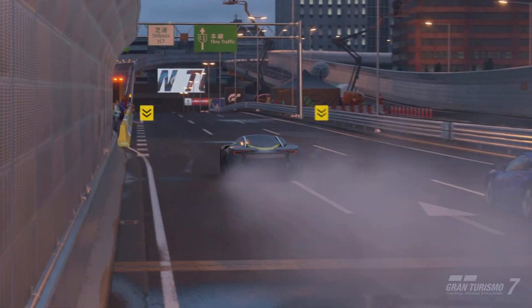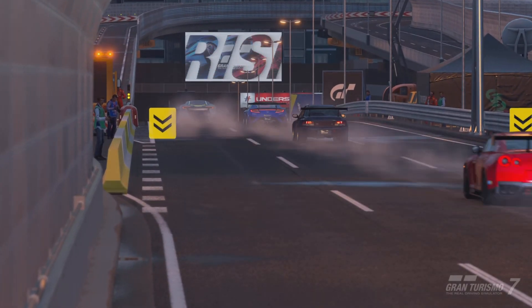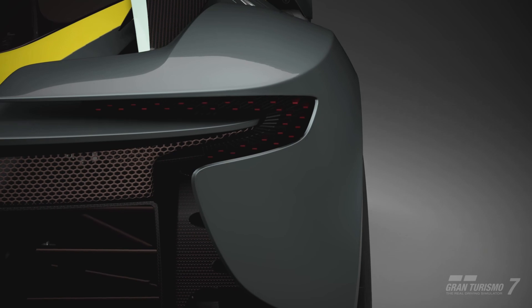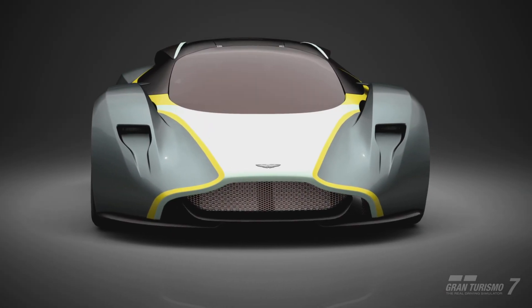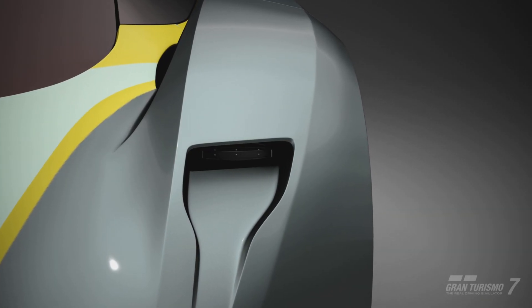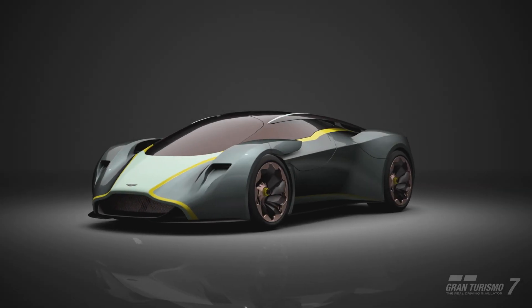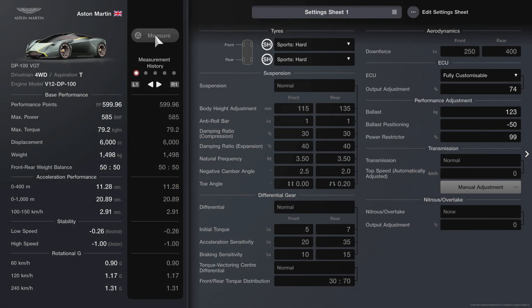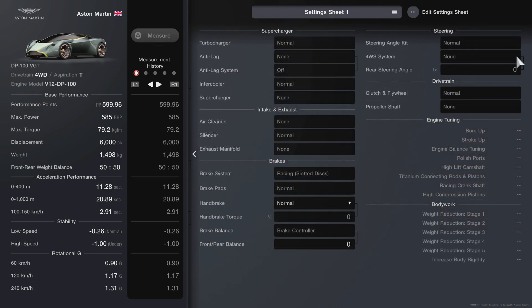So for this race we need the Aston Martin DB100 VGT. You don't need to make any upgrades to the car except a power restrictor and ballast. The tune is pretty easy and I'm giving it to you in a screenshot. Copy this and you're good to go.